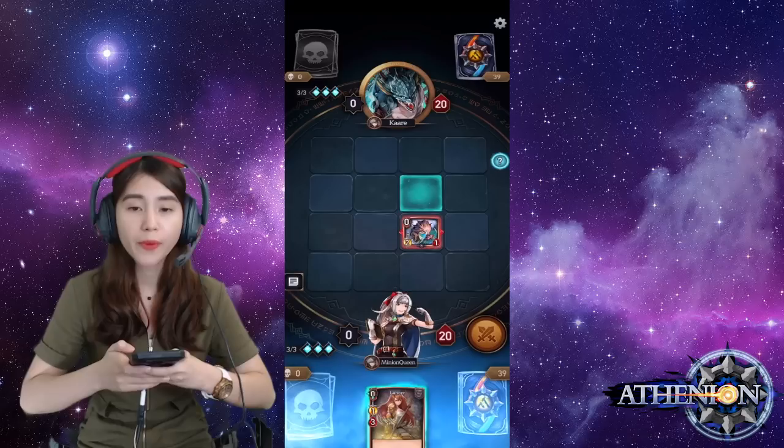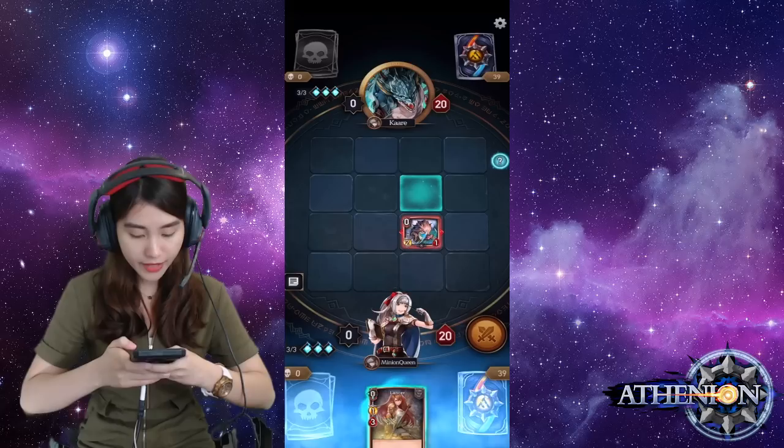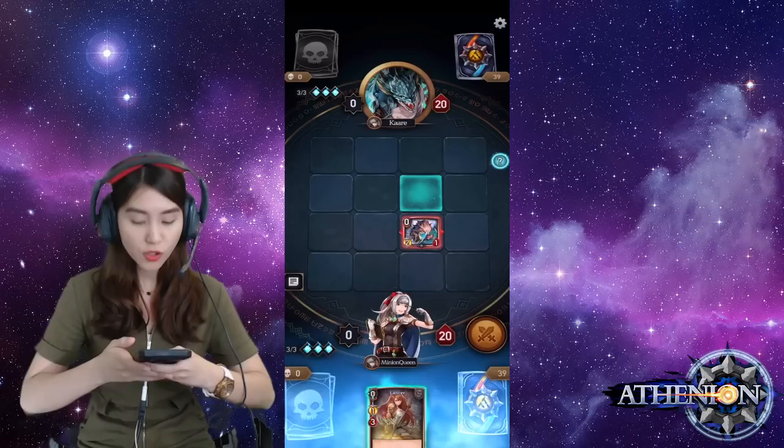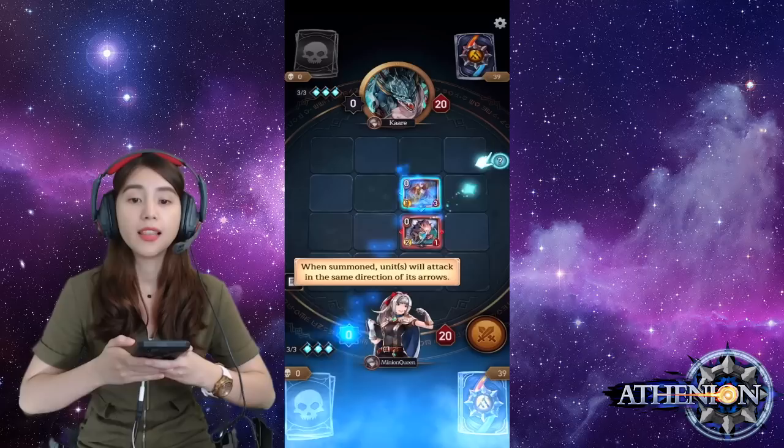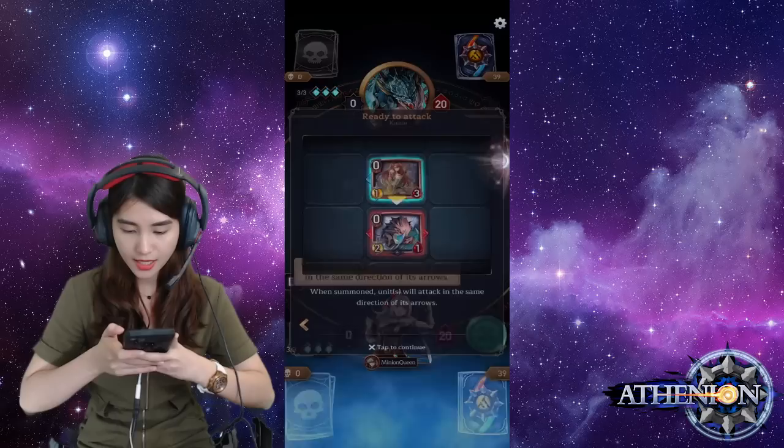As you can see guys, there's a yellow and red icon with a number on my card. The yellow icon is my attack power and the red icon is my life. And also, as you can see, each card has an arrow, so we have to place it strategically to win this game. I'm going to place this card here.